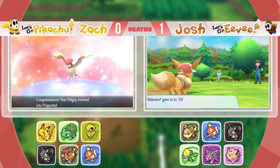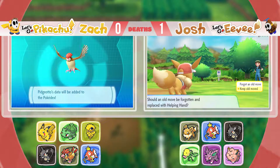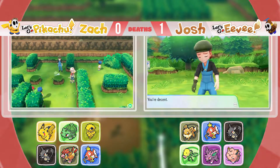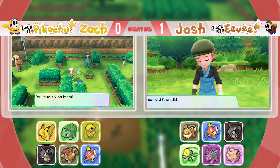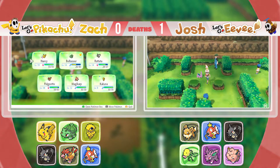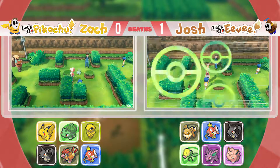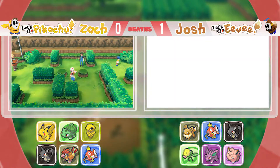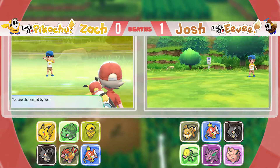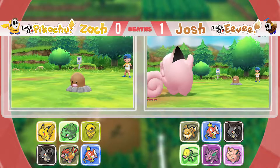Did I tell you the time that I beat a gym using sand attack? I was facing Fantina in Platinum — I was massively underleveled, didn't have any way to fight Ghost types. I beat it with a sand attack Eevee. Because Eevee couldn't hit the Ghost, but it couldn't hit me either. So I sand attacked it, I had one Pokémon still alive but very low on health and no potions.